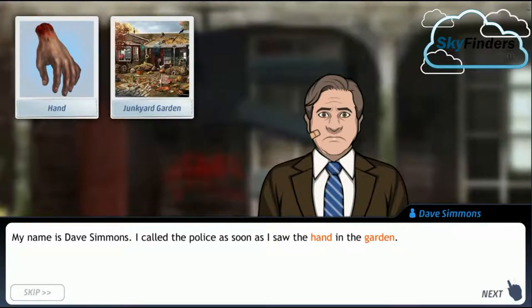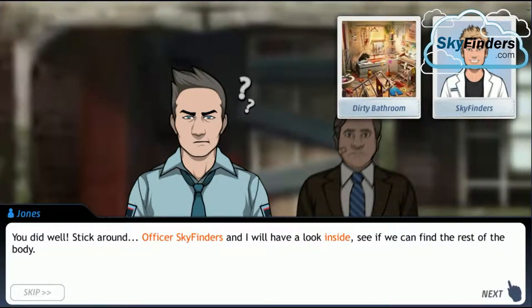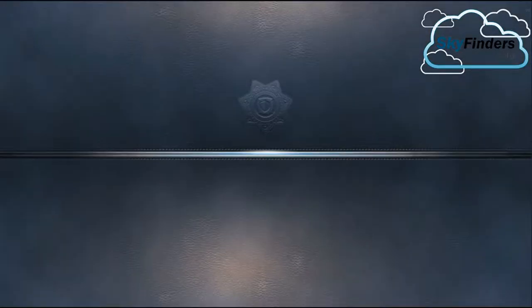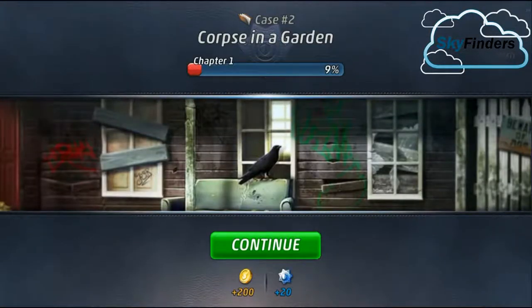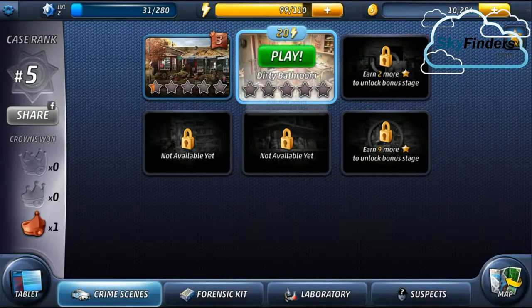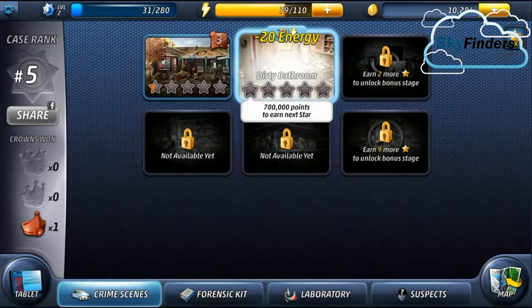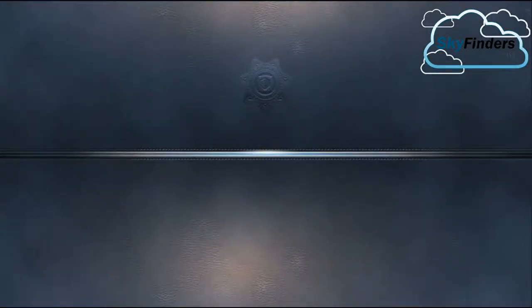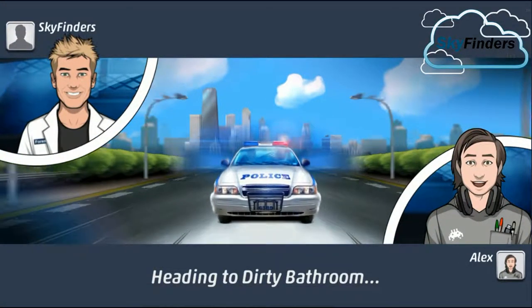My name is David Simon — he is a witness. He says: 'I called the police as soon as possible, I saw the hand in the garden.' You did well John — stick around. Officers will find out and we will have to look inside to see if we can find the rest of the body. Junkyard Garden is complete — now turn to the bathroom for the next search. Here is our partner Alex.